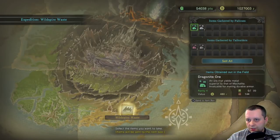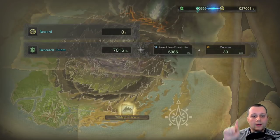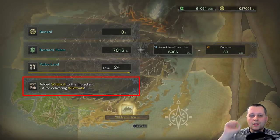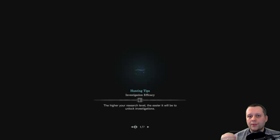Right now you will see the wild fruit being added to the ingredients list. By delivering the wild fruit, it will now be available in my canteen as wild fruit. So let's go to the canteen.